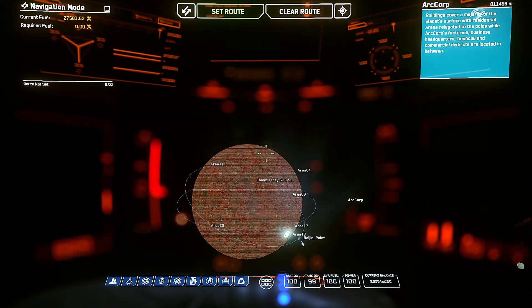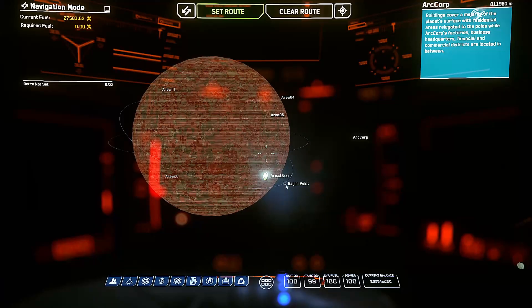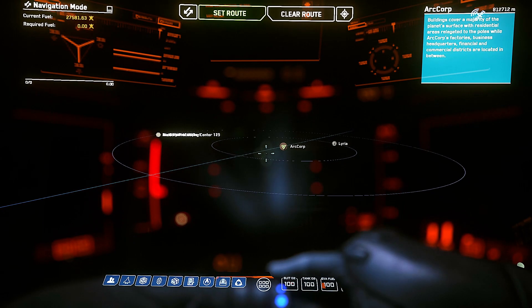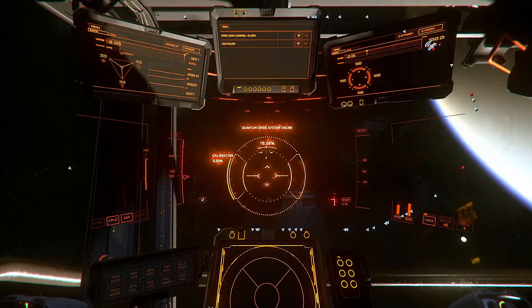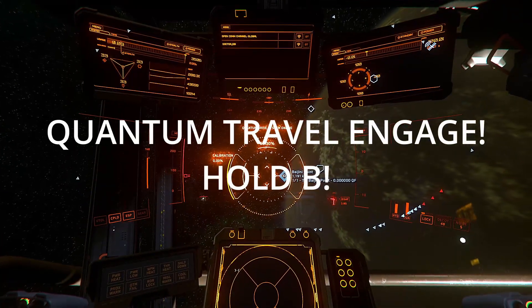From here you can select your destination. Zoom in with the scroll wheel to see finer details and locations, then select the location by clicking, then go up to the top and select Set Route. This will translate the location to the HUD, giving you a visual marker that you can then select for quantum travel. Once you have selected your destination on the star map, exit your mobiglass and press the B key.